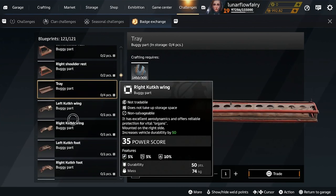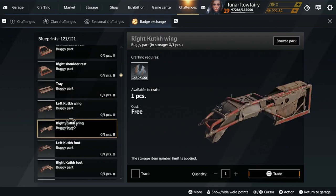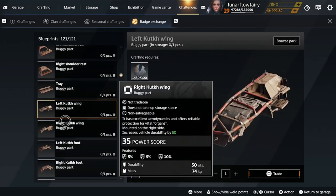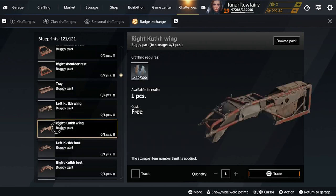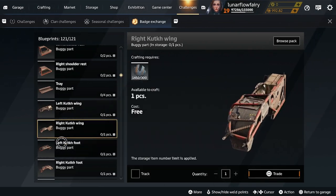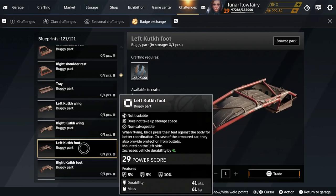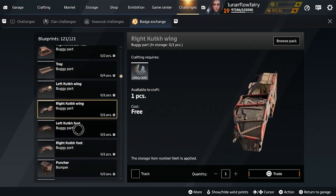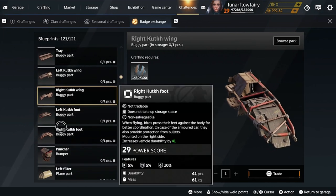The next ones are the Kutka Wings — I would definitely pick up those at some point. I'm just going to tell you guys what's good and that's it. The foot is okay for the Kutka, but it's not as good as the wings. I think the wings are a little bit bigger and have better mounting points and things like that.